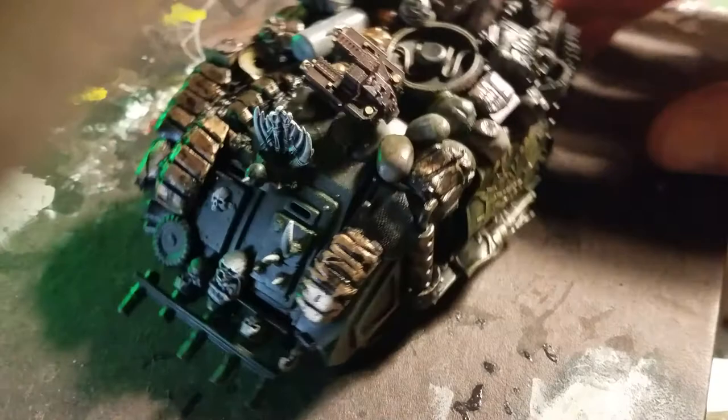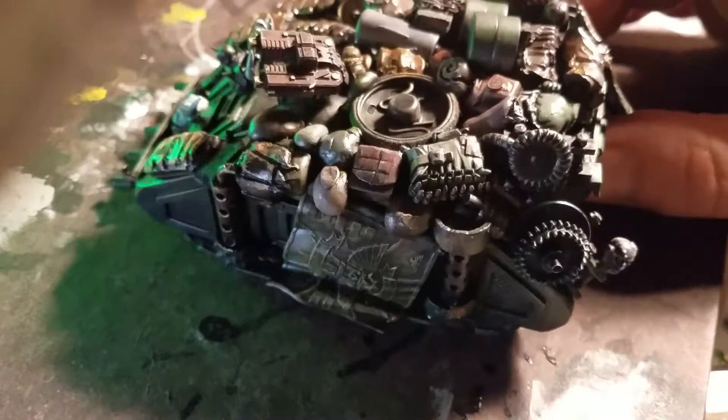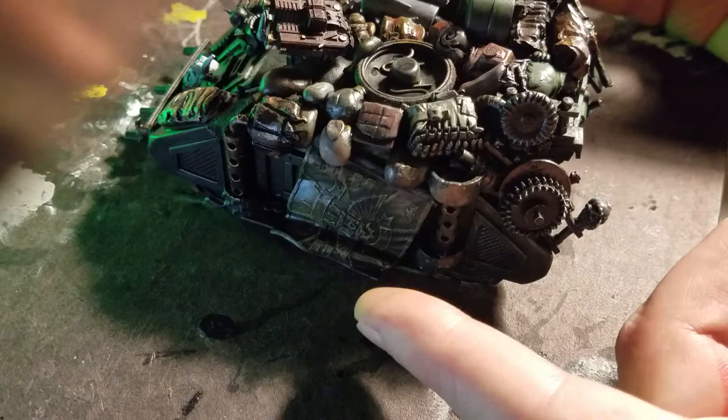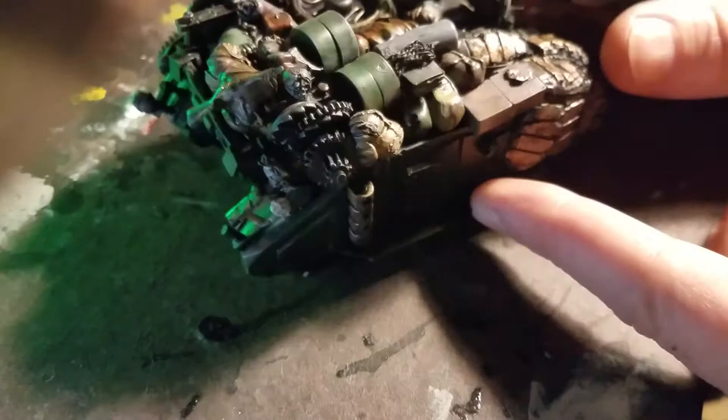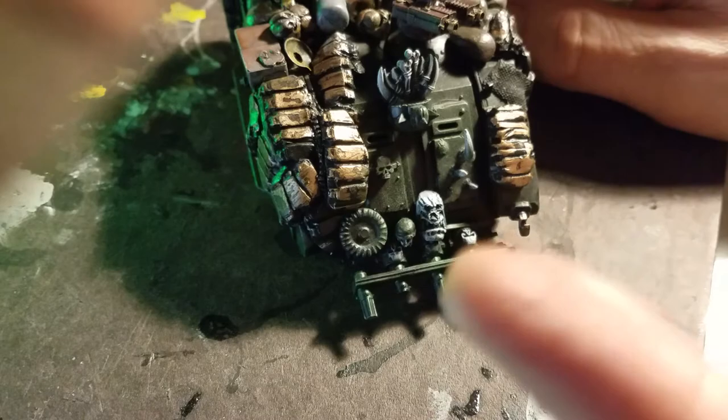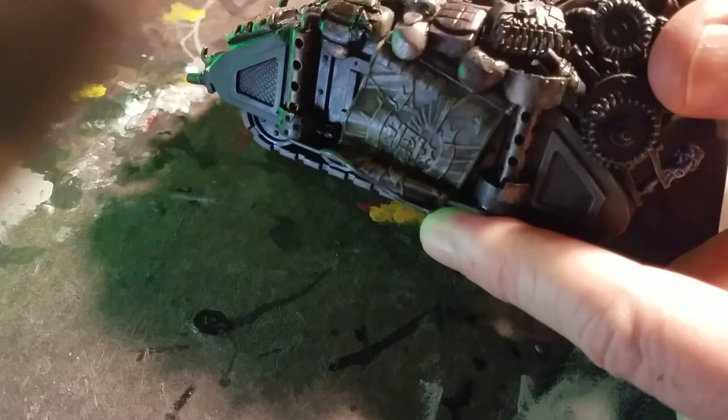I'm about halfway done with my tank. Very happy with my first magnetizing job — a bit fell off while I was painting. The flag is there because it's hot, so they keep the doors open and have the flag over as kind of like a flap. They look like insect pelts but they're supposed to be tracks. It was my first tank; I learned a lot from all the mistakes and I'm glad I started with a practice tank.